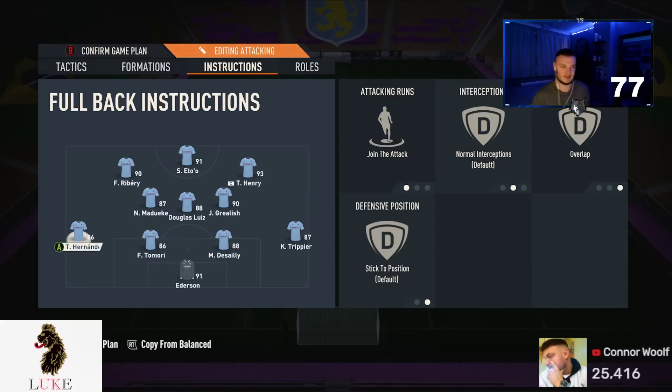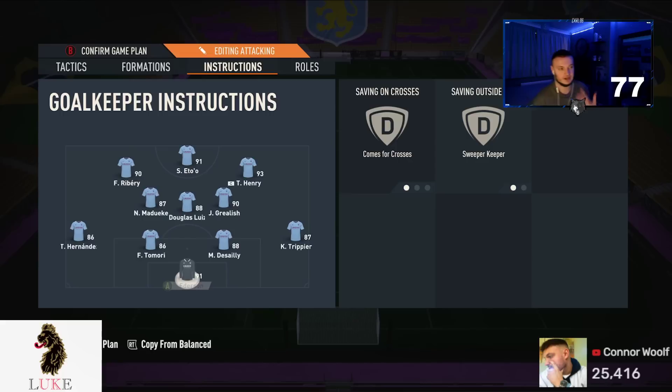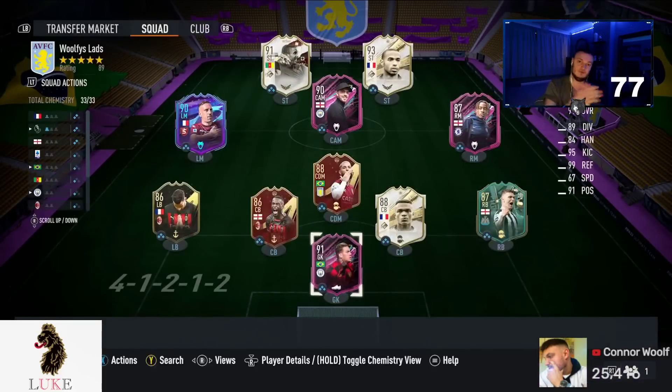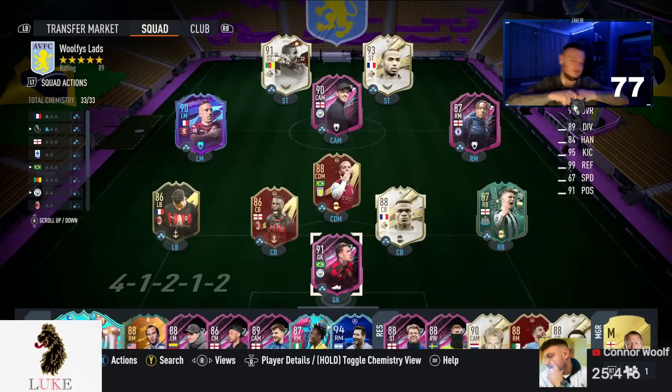My right back is on 'stay back while attacking,' and my left back is on 'join the attack,' 'overlap,' and 'come for crosses.' The goalkeeper is on sweeper keeper. Again, you can flip all of this to the other side if you prefer. That is my updated 4321 custom tactics for you.